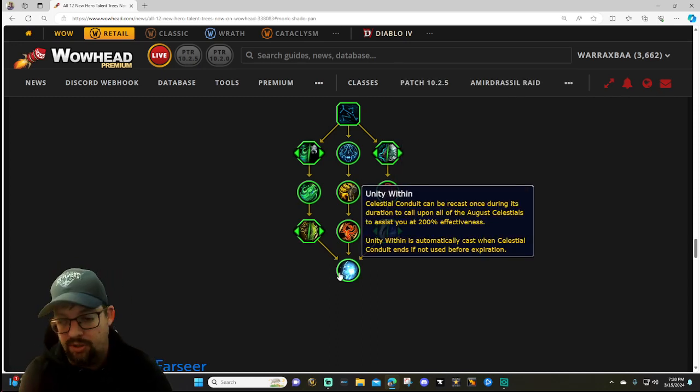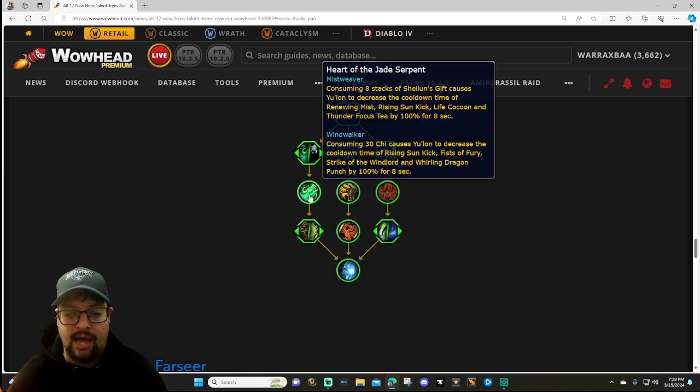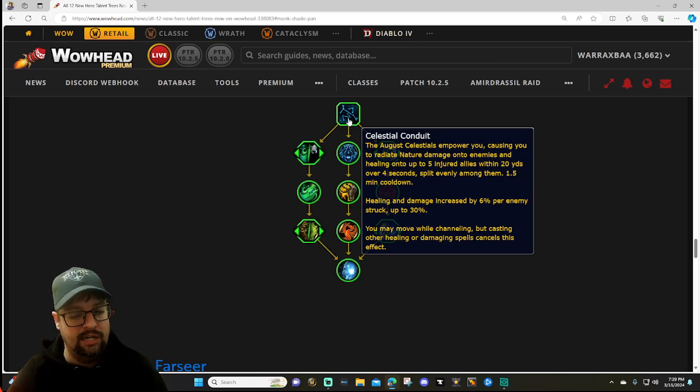The capstone - Unity Within: Celestial Conduit can be recast once during its duration to call upon all of the celestials to assist you at 200% effectiveness. Unity Within is automatically cast when Celestial Conduit ends if not used before expiration. So you get some control over it but you're going to get it either way. From a Windwalker perspective, having a four-second channel is concerning - you need to use this at near-zero energy, otherwise you'll overcap and lose chi-spending time. It has to be worth the cast.